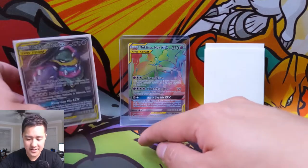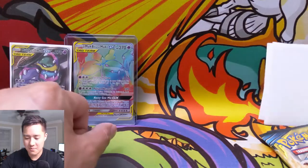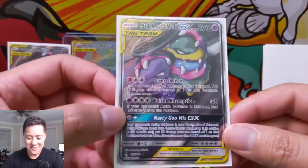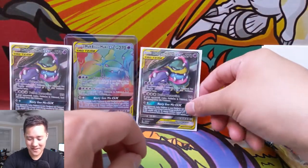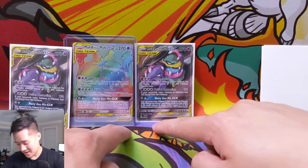Let's go on to our third mail card — boom — another alternate art Muk and Alolan Muk! Those guys are coming out of the sewer again. I just love this card, so I was so happy to pick these guys up.